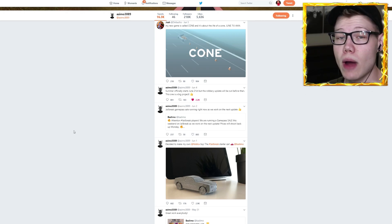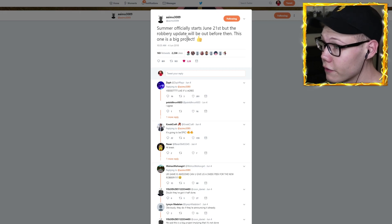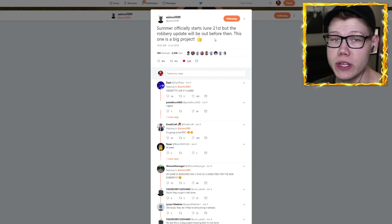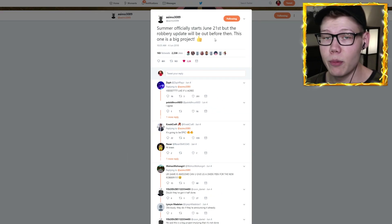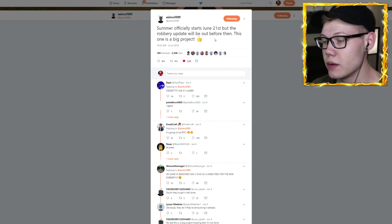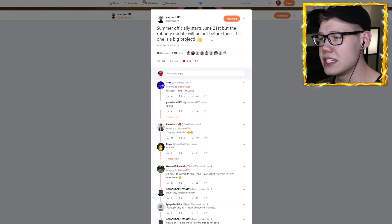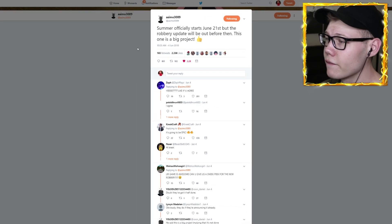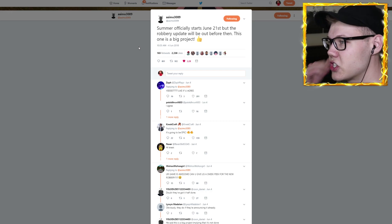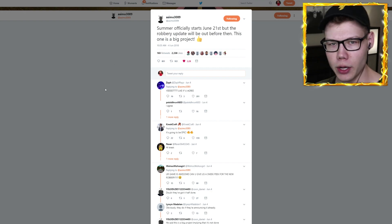Asimo tweeted out when he wanted to have the huge robbery update out by. He basically said: 'Summer officially starts June 21st, but the robbery update will be out before then — this one is a big project.' This was before we saw the demolished building or the museum being built — it was mostly just an idea in people's heads at that point. He said he wanted it out before June 21st, the summer solstice.